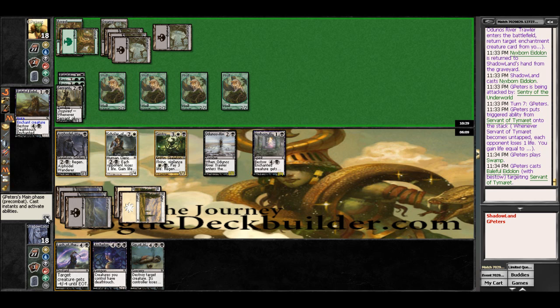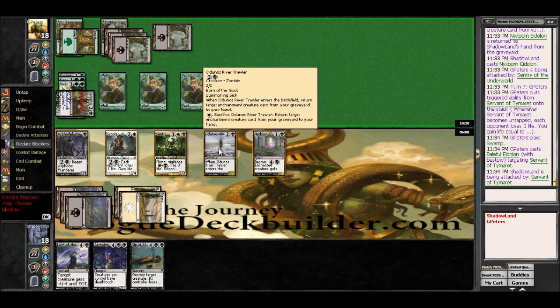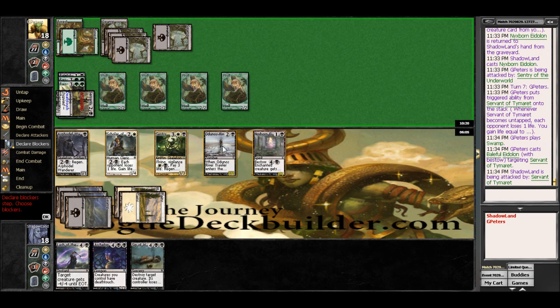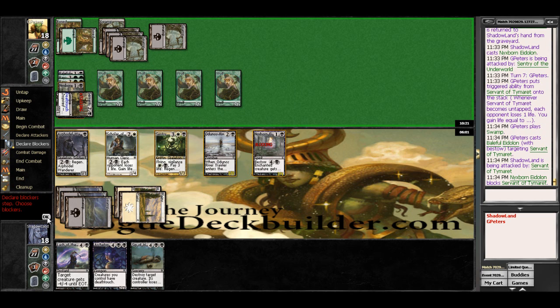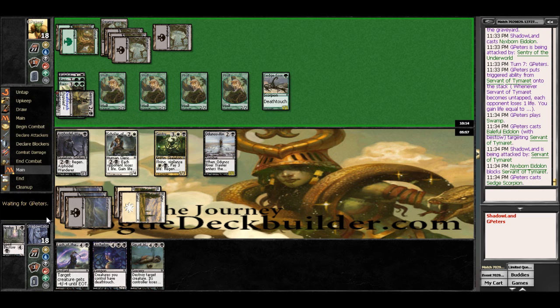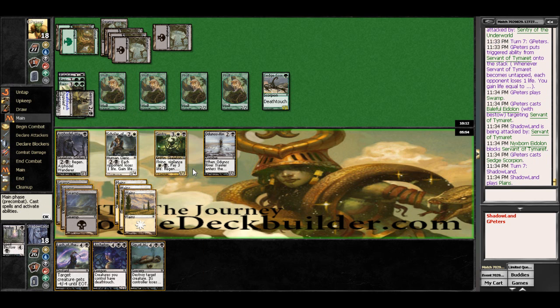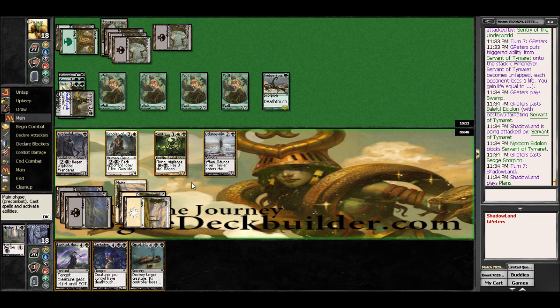So he's saving these guys here pretty well. Said Scorpion with Death Touch — that's fine. We get our Plains so we can Sip off this thing, which is exactly what we are going to do, because it is being destructive and killing all my dudes and I don't like it. So we are just going to Sip off your Servant here. You'll get this stuff back but I'm fine with that. Get in there for a little bit here and pass turn back.